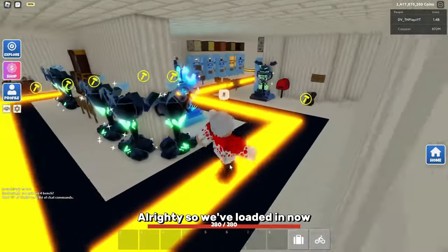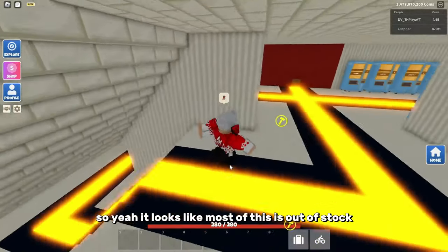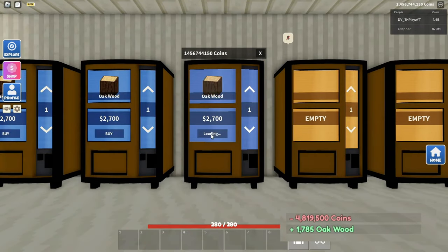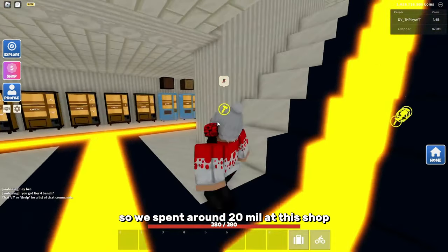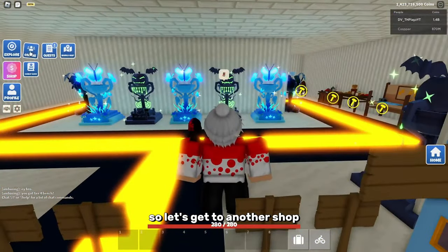All right, so we've loaded in. Now let's just hope they don't have a big shop. It looks like most of this is out of stock, so let's go quickly buy this entire shop. We spent around 20 million at this shop, and I don't think there's anything else, so let's head to another shop.